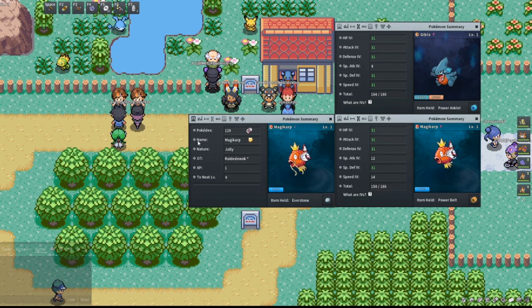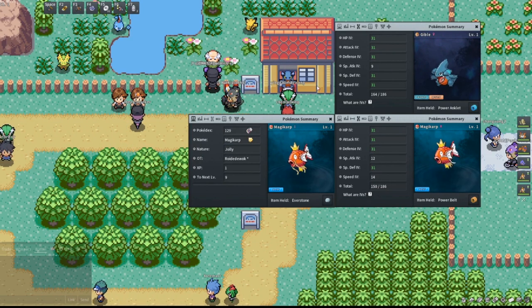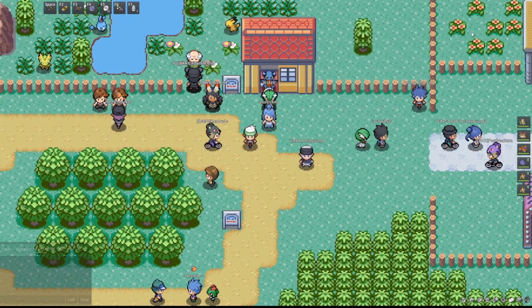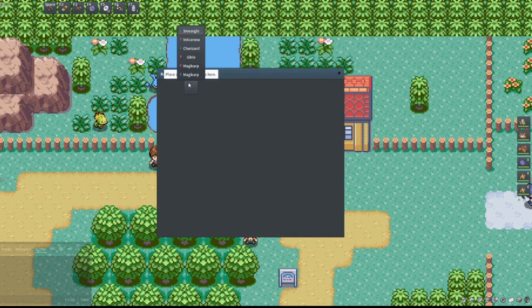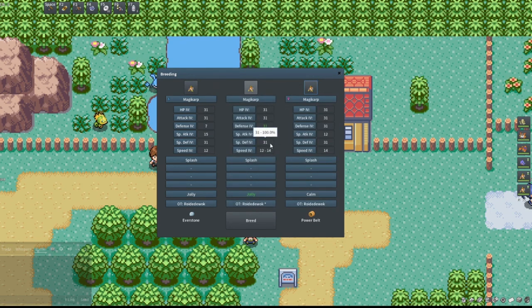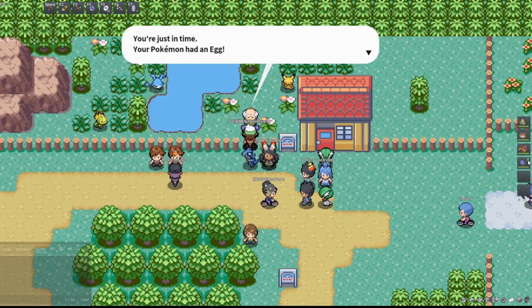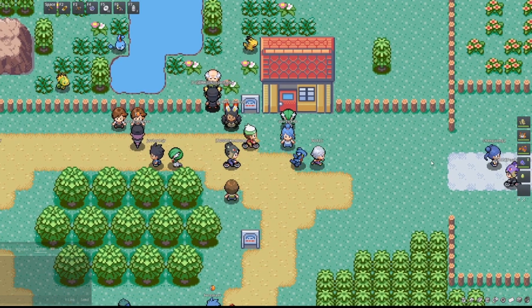In a rare stroke of luck, my 3x31 actually turned out to have a jolly nature, which is exactly what I needed. So I went ahead and bred up a 4x31, and I kept my 5x31 Gible. I'll be showing you how to transfer over your nature using an Everstone. We go back to the daycare person, pick the bottom Magikarp with jolly nature and the 4x31 Gible. Looking at the preview: 4 IVs with 31 and jolly nature — anything in green is guaranteed to be passed on by item. We go ahead and breed this. Because my 5x31 is a female, I want this to come out as a male.